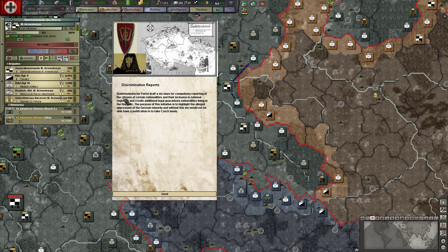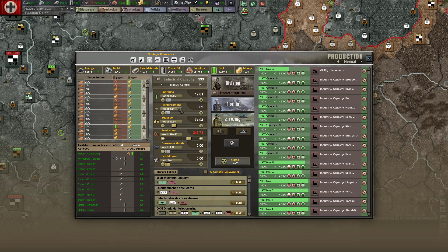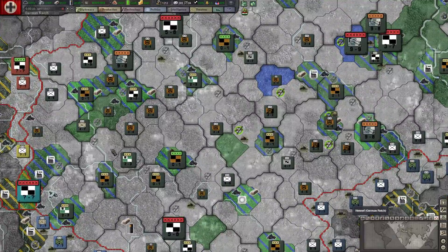Discrimination reports: the Sudeten Deutsches Partei drafts six laws for compulsory reporting of citizens of certain nationalities, their inclusion in the national register, and creating additional legal guarantees of nationalities living in the republic. So we're getting reports of what the SDP is doing in Czechoslovakia to cause trouble and claim to need protection — the national socialist elements needed protection because they were causing trouble. Did I mention that part?